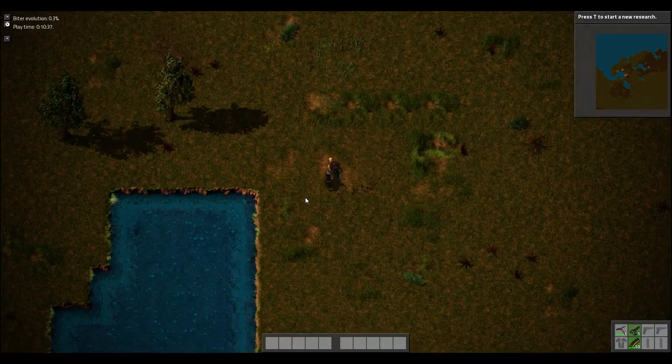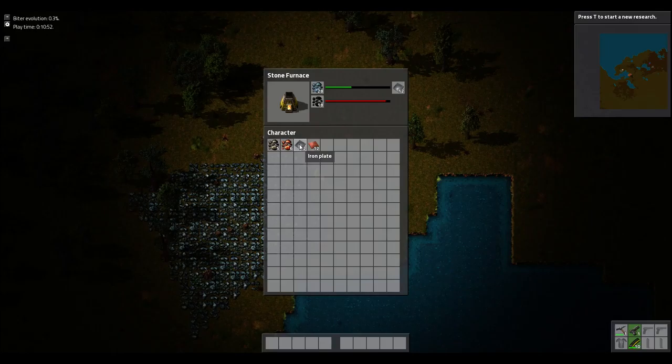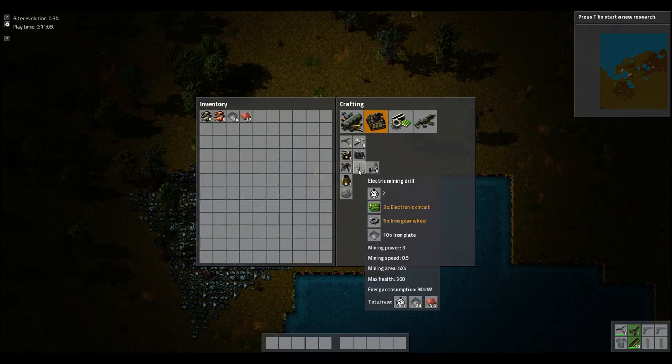As you see we have these conveyor belt type things which do what you'd expect - just like Minecraft, they move things around. Every time I press shift it's like I want to sprint around the map. Eventually you can get upgrades that make it go faster. This is that Long Reach mod I was talking about - so now I can reach things that I normally couldn't in the base game at all. You can't reach that far whatsoever in the vanilla game.